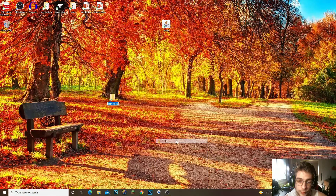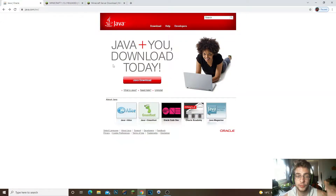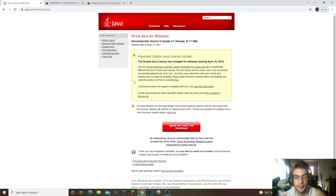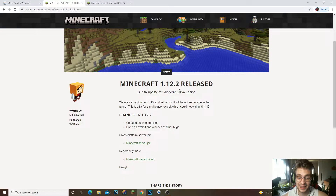The first thing we need to do is right-click on our desktop, go to New Folder, and name it 'Minecraft Server'. Now we have our Minecraft server folder. Next, click on the first link in the description — it's going to open up the Java download page. Click 'Java Download', then click 'Agree and Start Free Download' to install Java. You need Java installed to be able to run a Minecraft server.